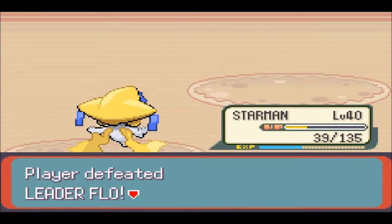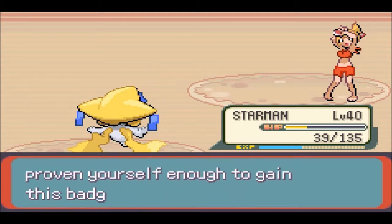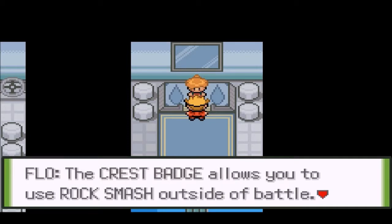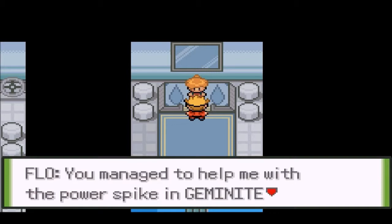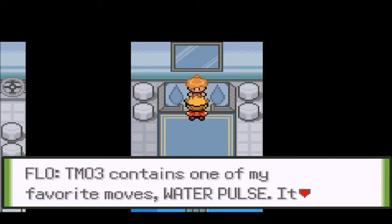We're gonna have to head back to the Pokemon Center to heal up Zoroark and Arcanine. I didn't hold back, and you still managed to defeat my graceful Water types. You've proven yourself enough to gain this badge - the Crest Badge! The Crest Badge allows use of Rock Smash outside of battle. You also get Water Pulse as a TM.